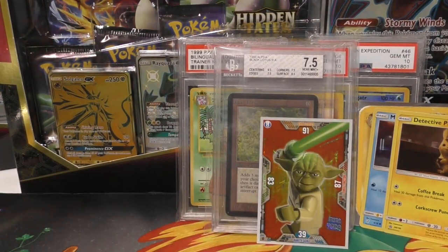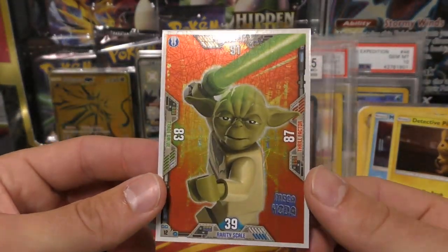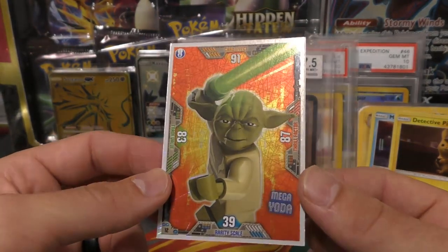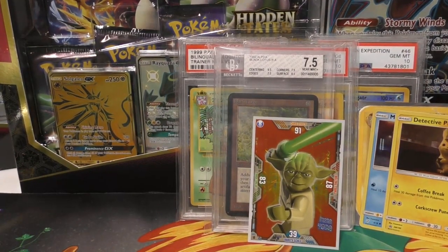That was pretty cool getting to see that stuff opened up - I haven't really opened Harry Potter in a while. Yoda is definitely the top pull overall - holographic Mega Yoda, rarity scale 39, which has to mean something. I hope you guys enjoyed the video - I had a decent mix there, and I'll have more videos coming soon. Working on some big collections. Thanks!